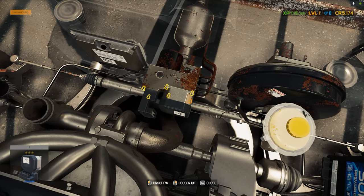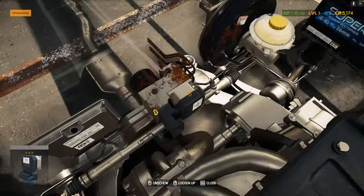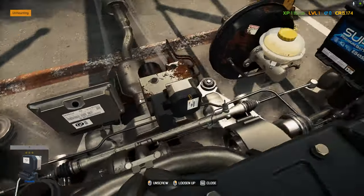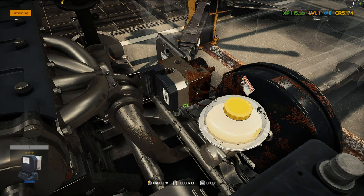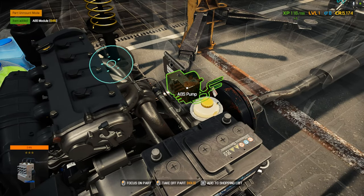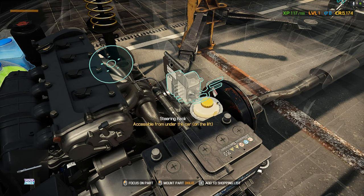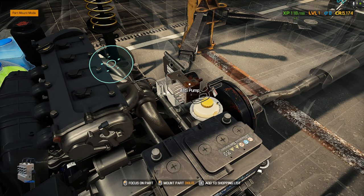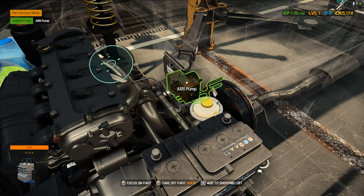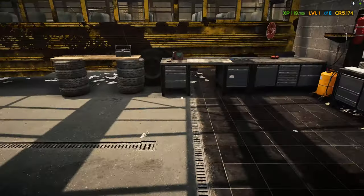There it is — ABS pump, accessible from the engine bay. And wow, that is rusty as all can be. In reality I'd douse the whole thing in penetrating spray first. Add it to the list. That's a really stupid way of doing it, but I don't really care. We've got all the parts ready to order.